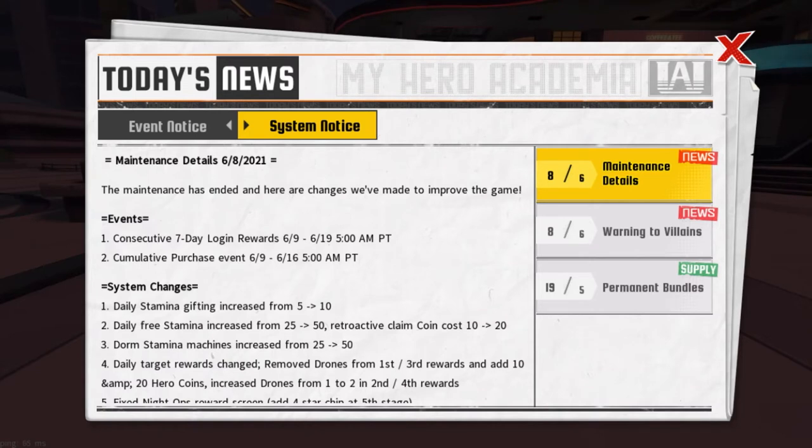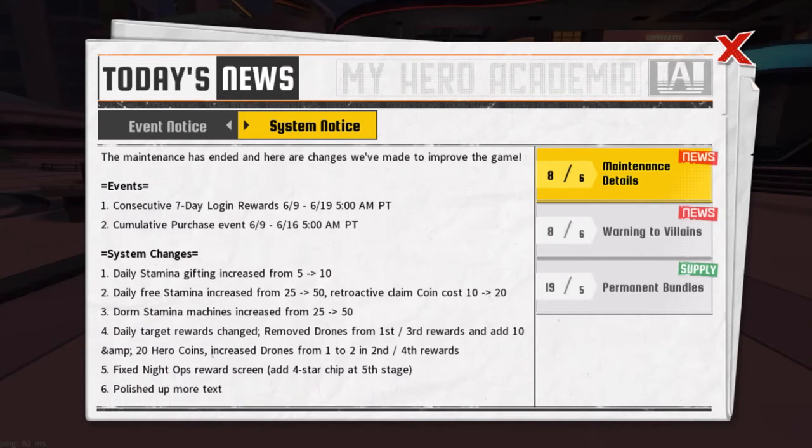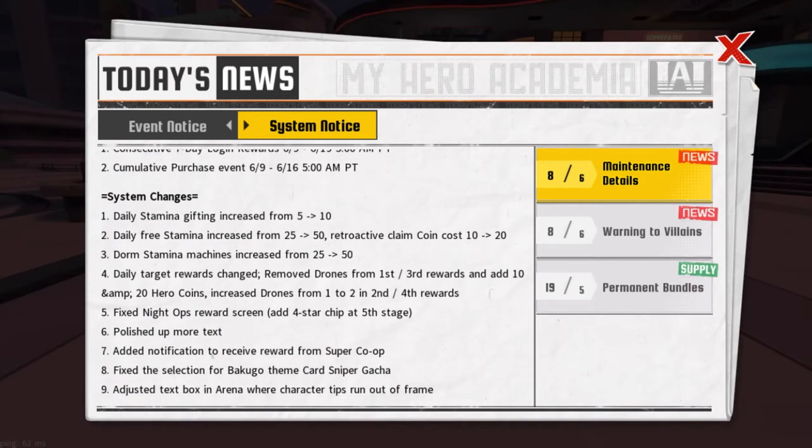The maintenance has ended and here are the changes they made to improve the game. Events: consecutive seven day login reward, June 9 to June 19. Community purchase event from June 9 to June 16. And here we go — the meat of this update: the system changes. This is what everybody's been waiting for.